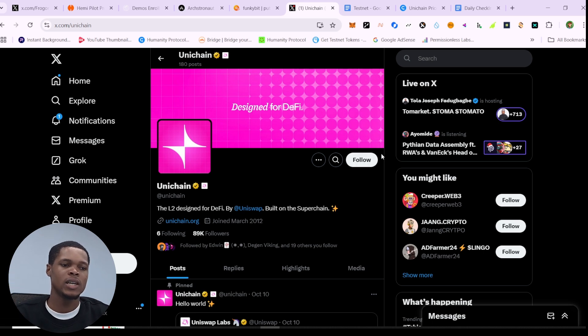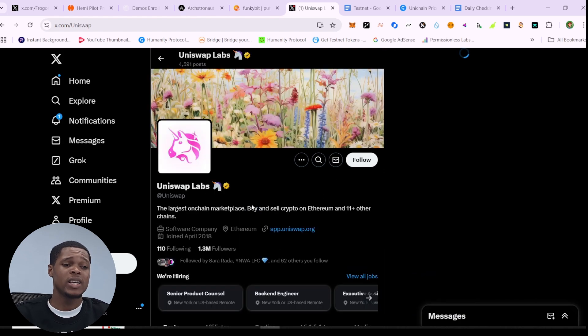What's up guys, we are going to go through this Unichain airdrop right here and I think it's pretty much a big alpha, even though there is not a lot of noise on this particular airdrop. We've been farming this airdrop for some time and this is a remake of a previous video. We'll go through what the project is about — it's a layer two designed for DeFi, decentralized finance, and built on Superchain under Ethereum.